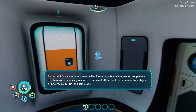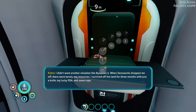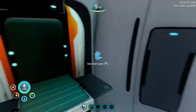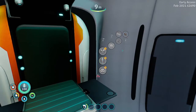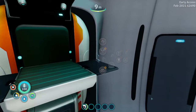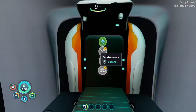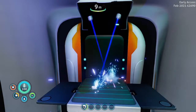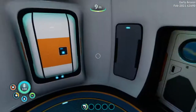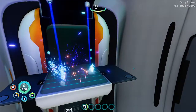When they dropped me off there were barely any resources. Now I'm gonna make some silicone rubber, and then make lubricant which I'm pretty sure you need for the sea glide. Fins — those will make it swim a little bit faster. We need one more silicone rubber, then one titanium, and then we can make a survival knife.